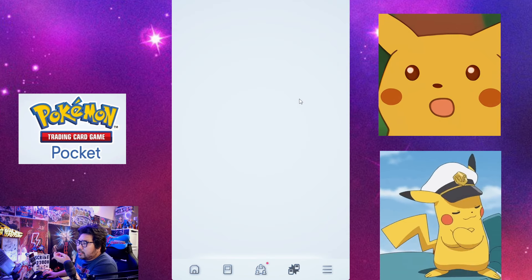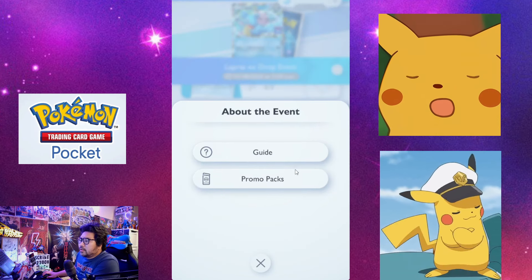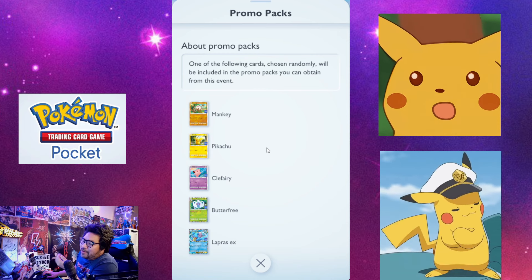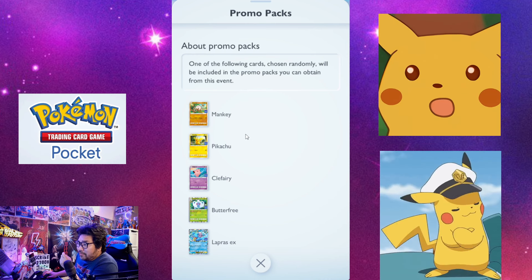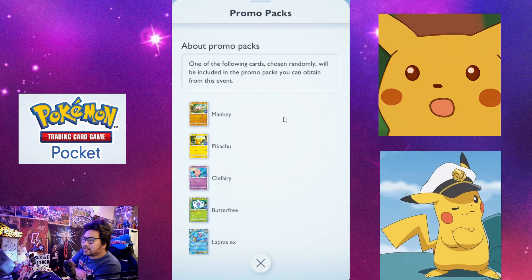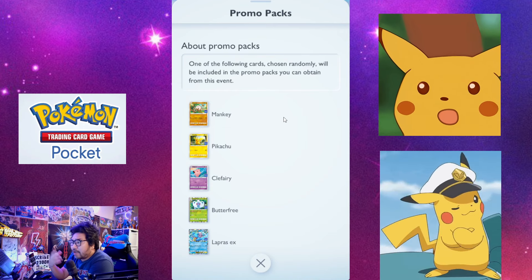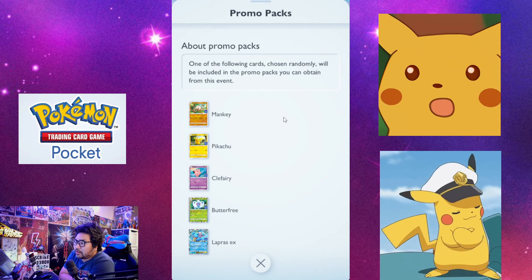Go to your Solo section and find Lapras EX — it will show you information about the promo packs. Inside the promo packs, firstly you have Mankey. If you have a Primeape in your Pokedex, you'll be able to get Primeape and Mankey — that's already a deck. There are also Sandslash cards since Sandshrew and Sandslash are very easy to get, so Sandslash with Mankey is one deck option. Or you can mix and match with a Marowak-Mankey deck, which is really OP right now — it can handle even Mewtwo and Pikachu decks.